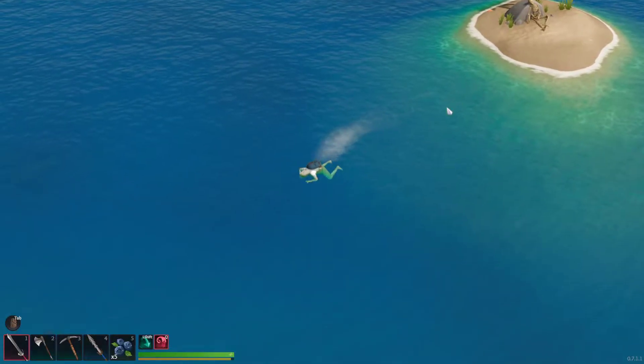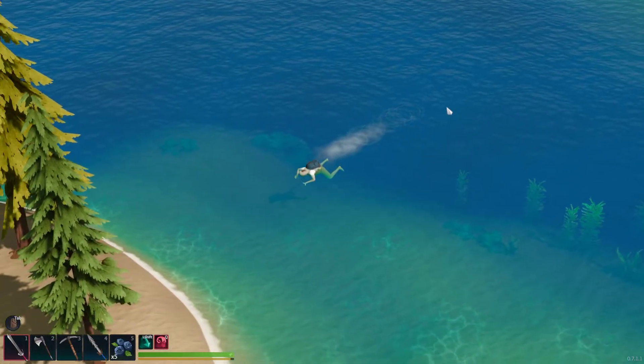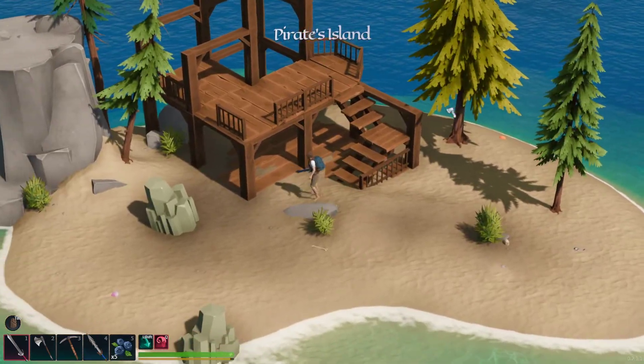The best way to leave Lonely Island is to swim straight down from it, this way. And you'll hit Pirate Cove, I think it is, or Pirate Islands — something like that. I think that's what it's called. Yeah, Pirates Island.